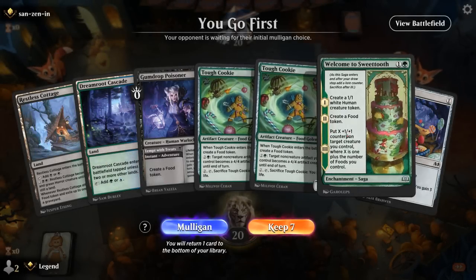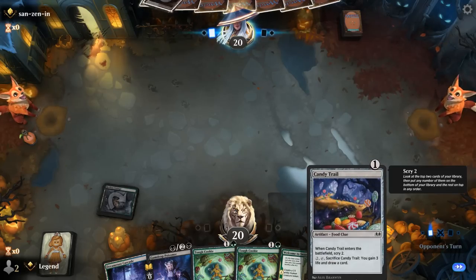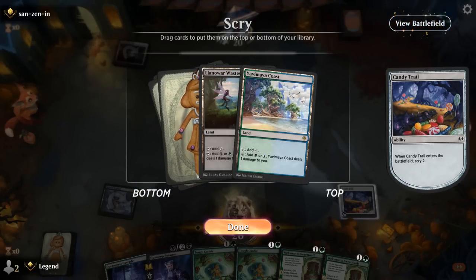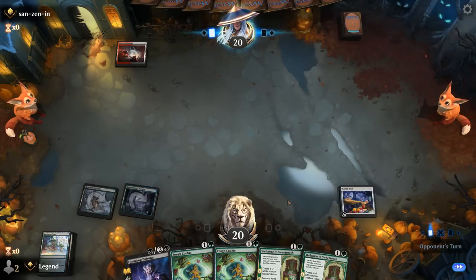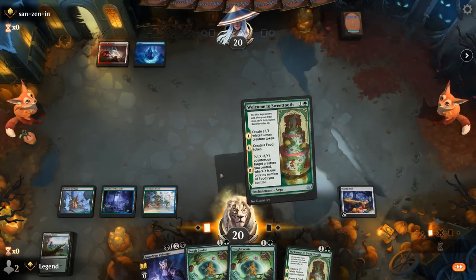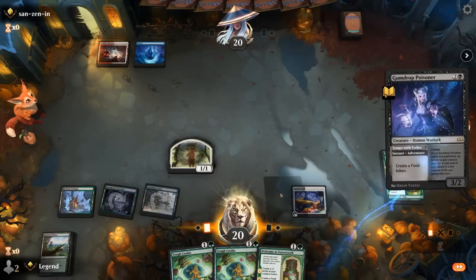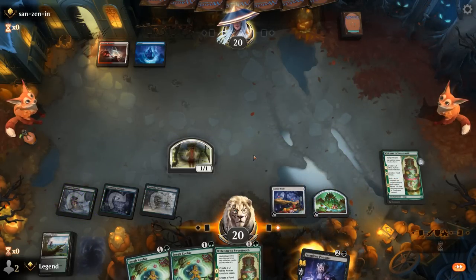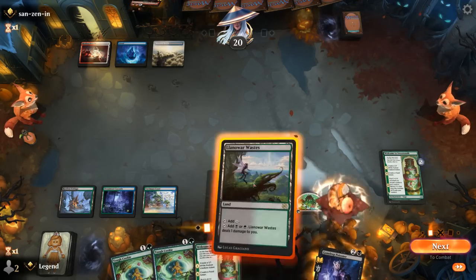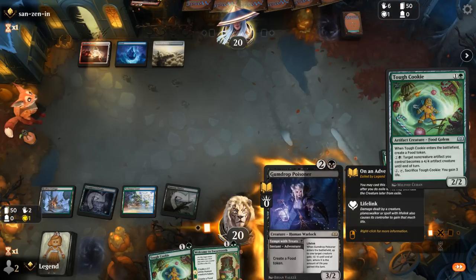Game 1: We're on the play with a hand that's a little slow — two tapped lands — but I'll give it a shot. Start with Cottage, turn two we can play Candy Trail or adventure the Poisoner. I think I want to dig towards more lands so we'll use this scry. Next up, probably get Welcome to Sweettooth going and then make another food.